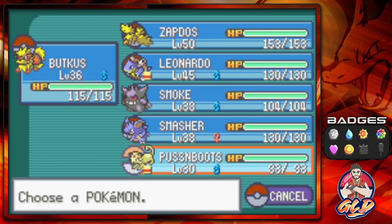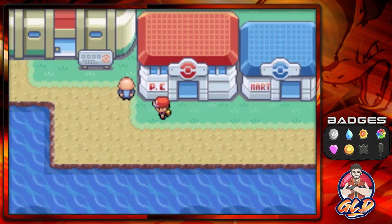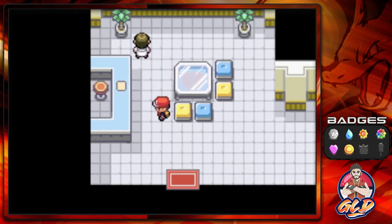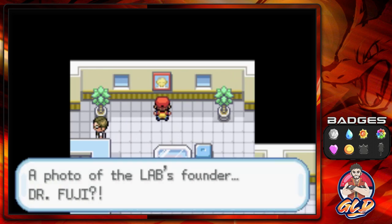We're also bringing in Puss in Boots — we gave it some experience so it could get trained up and ready to go. Let's continue on. First things first, here we are in the Pokemon Lab, and I was today years old when I realized this — a photo of the lab's founder, Dr. Fuji.